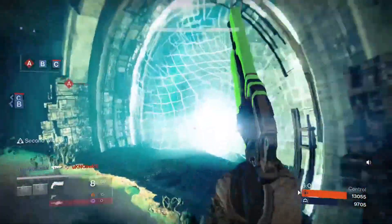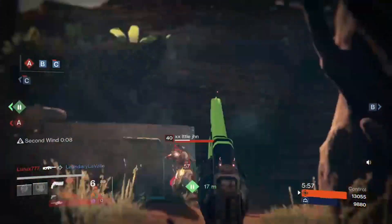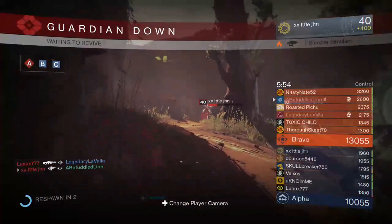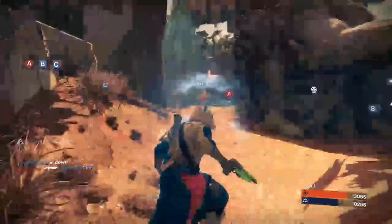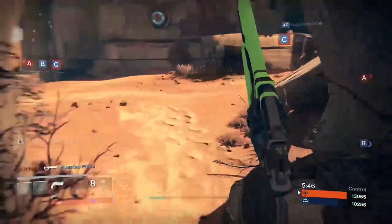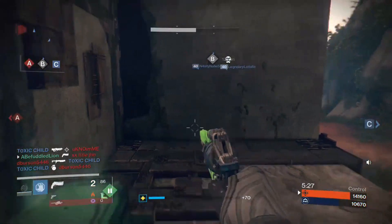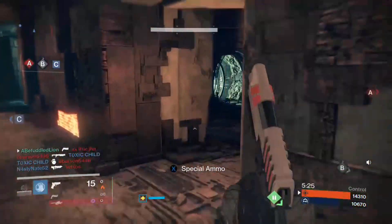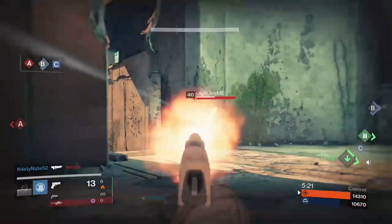Let's go this side, I guess. We're going to take C. I'm glad more people are using Sleeper in the Crucible — it has a really nice recoil pattern. It's one of the things I like about this hand cannon, but so far I don't have one with a rifle barrel.